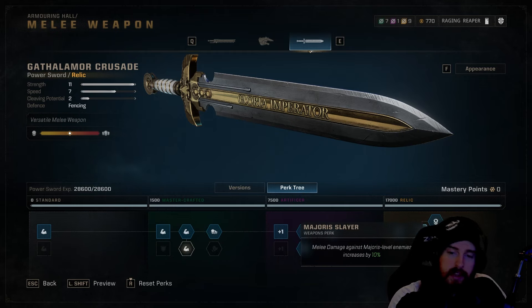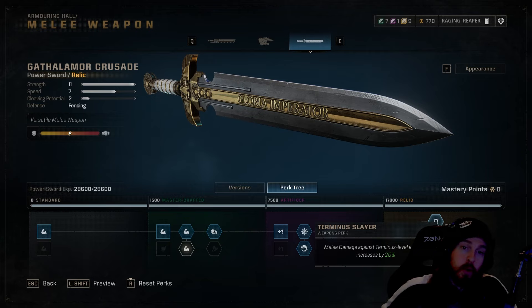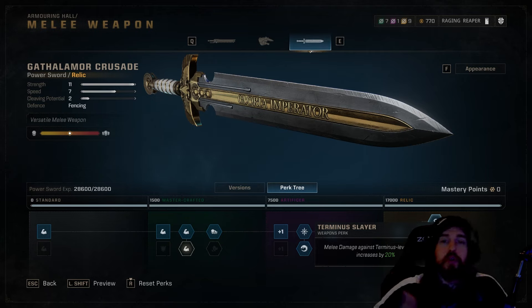After that, Majoris Slayer increases damage against elite units by 10%. Then the Terminus damage increase by 20% — this gives more damage against boss-level units whenever that health bar appears at the top of the screen. Combined with Reeling Blow's 30% damage reduction and all the other percentage bonuses stacked up, this lets you truly capitalize on melee in those moments and work in perfect parries against boss units.